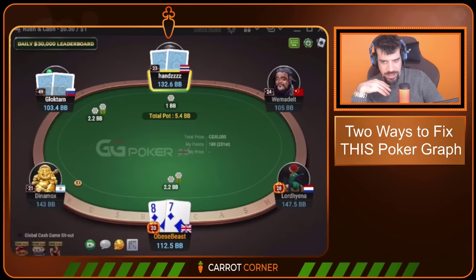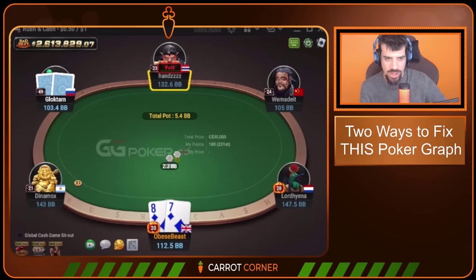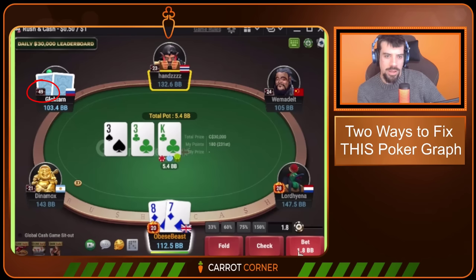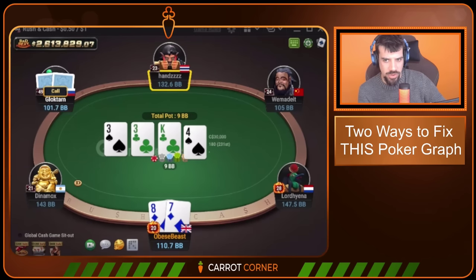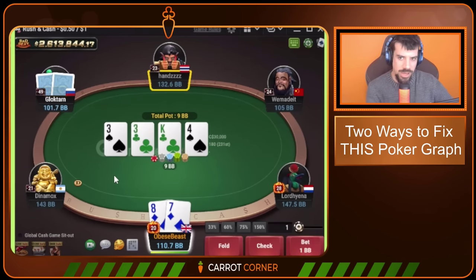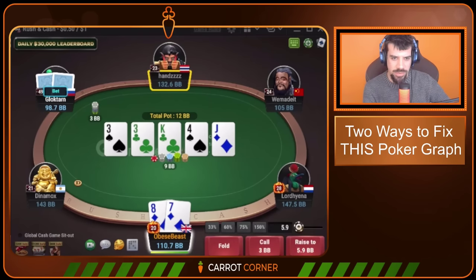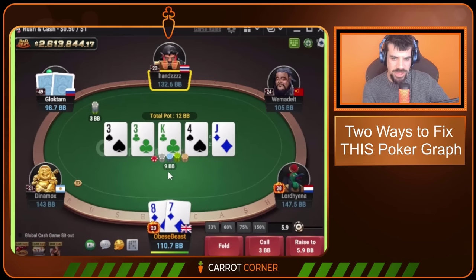Another hand where we take advantage of a range that's folding far too often. Note the high VPIP here — 49. This is about as close to a HUD as we get on GG Poker. This is going to be a recreational player with a really wide range. They're going to be unskilled and lack polarization, meaning they're leading too randomly and merged in a lot of spots. We decide to check the turn with 8-7, and then villain goes for this block bet. This isn't the kind of small value-heavy range you'd see from a regular.